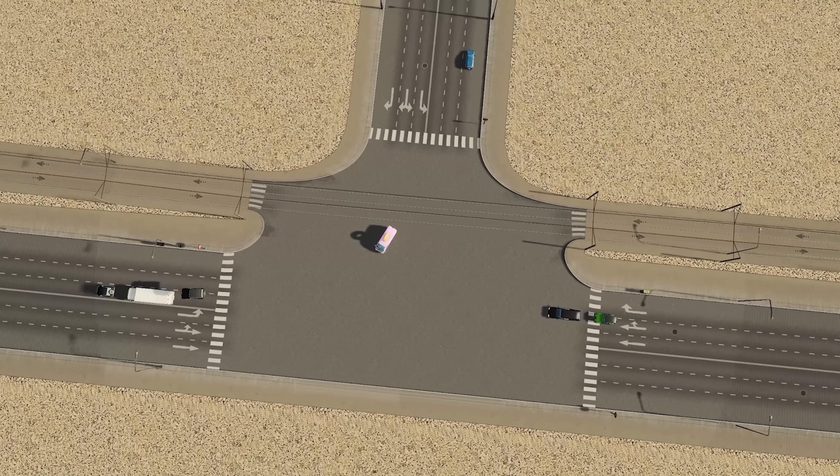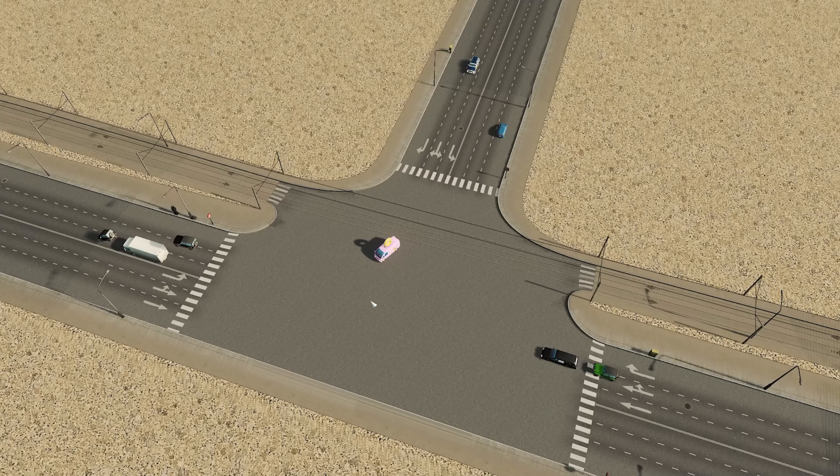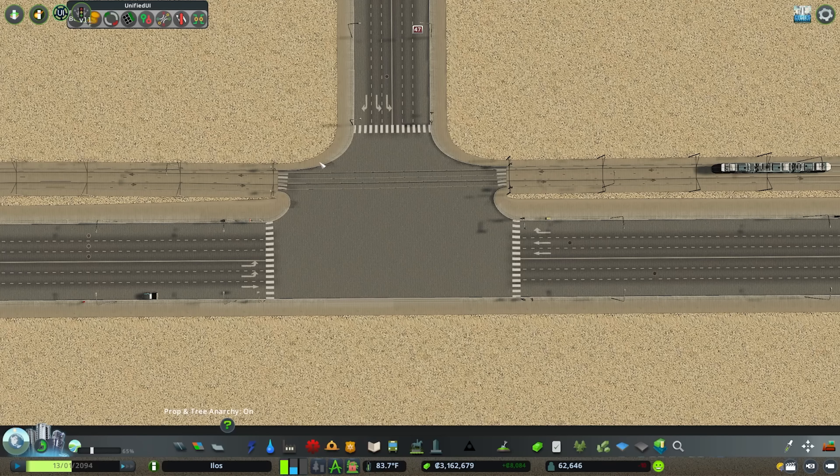Which will leave you with a junction that looks a little bit like this. Let's get some trams flowing through it and then we can talk about some other additions as well.